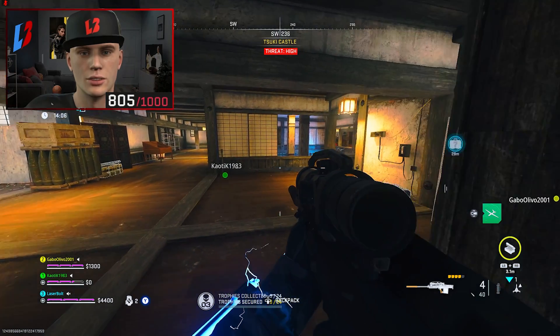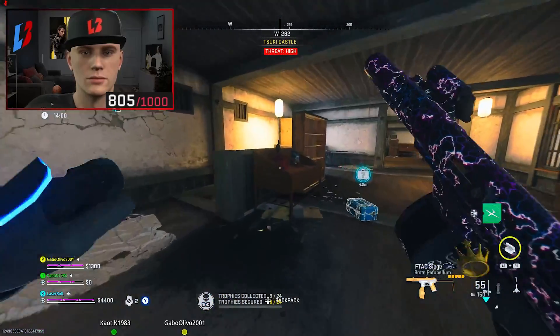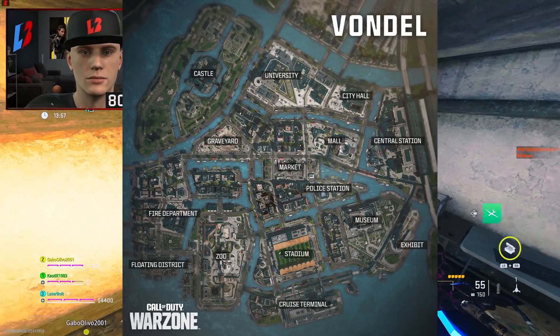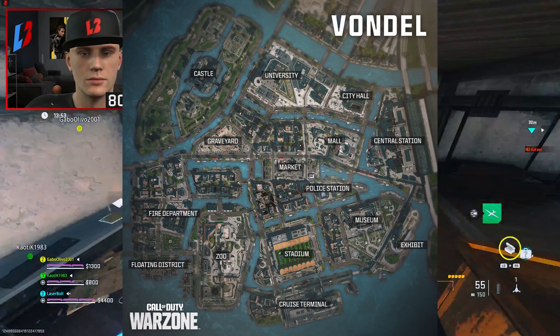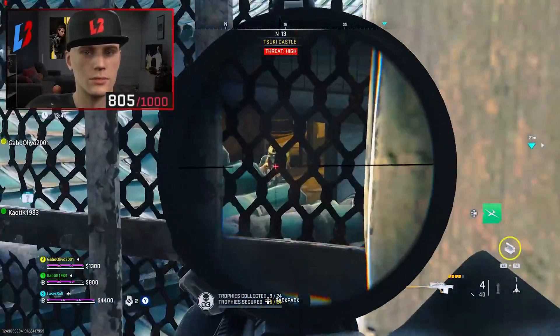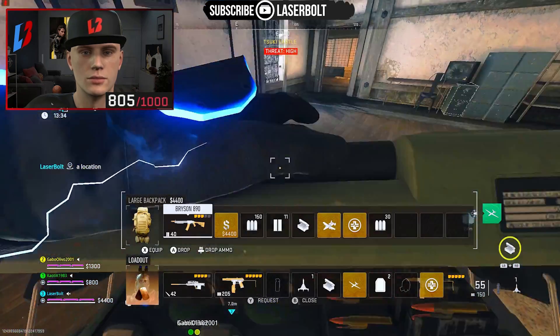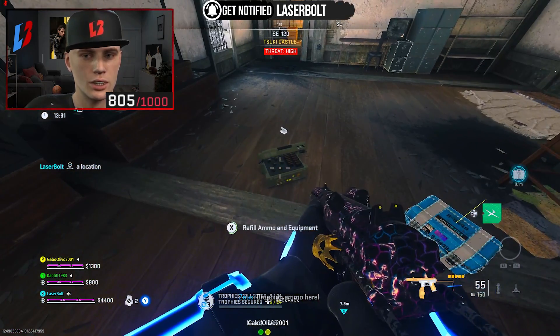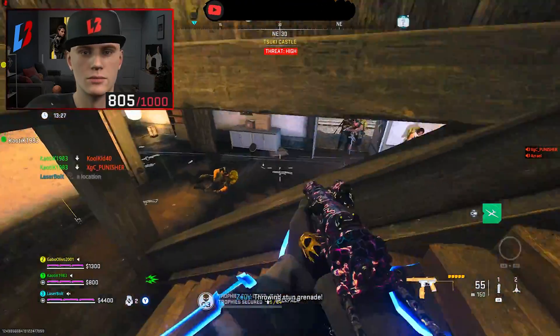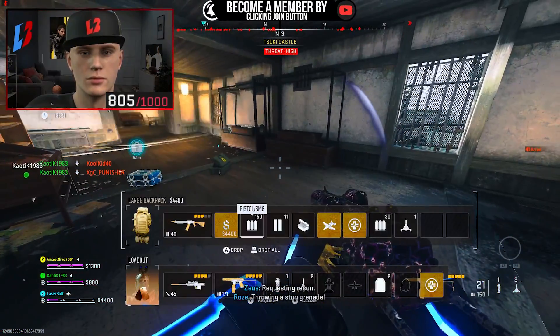Season 4 is going to come with the Vondel map, which is also going to be included in the Season 4 battle pass. It's going to be on the top section and will be somewhat of an event — they did mention that in the blog yesterday. It looks like we're going to get a weapon blueprint, and I believe it's the STV 56 — let me know in the comments if I'm incorrect. You'll get that by completing what I believe is an LTM challenge reward.